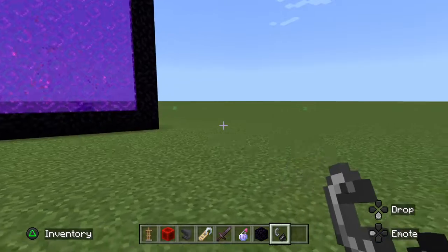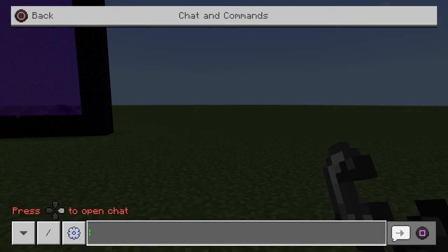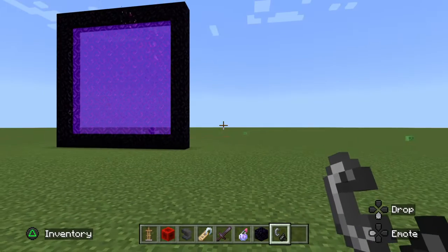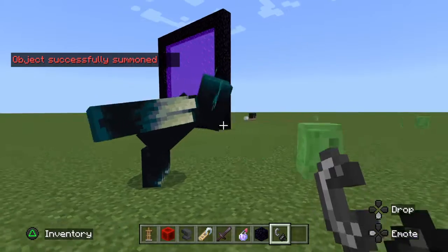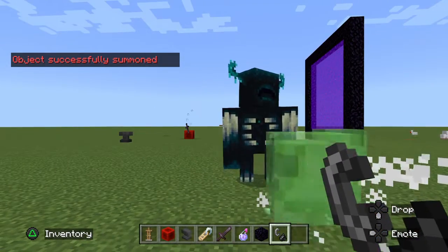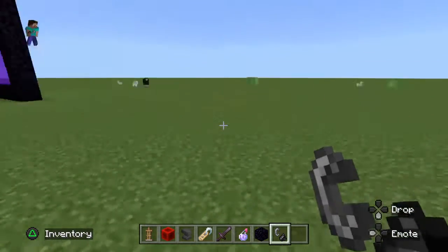Okay, next up, you can actually spawn a warden by typing in the command slash summon warden. It didn't take a lot of time. There is a warden, as you can see. It's going to be the 1.19 version of Minecraft — you've actually spawned a warden. It's actually a hack.